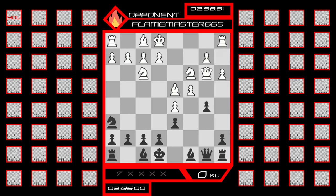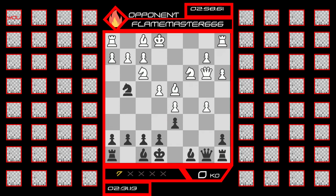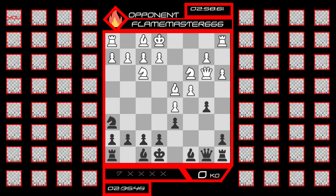First off, let me explain the attack system. The attack system is essentially how players are able to knock other players out. To send an attack, all you have to do is capture a piece. Pieces have different values. When you capture a piece, you take time away from another player on the board. However, you cannot take away time from the player you are facing against,